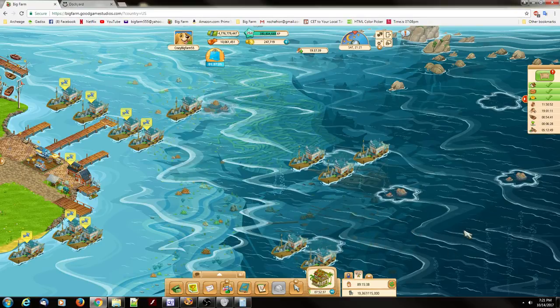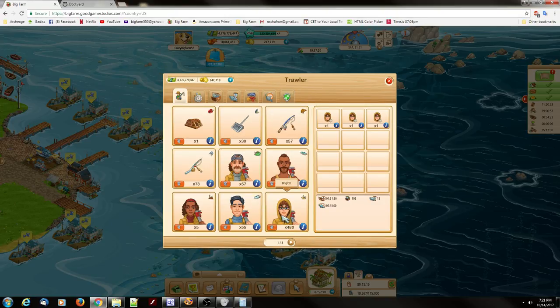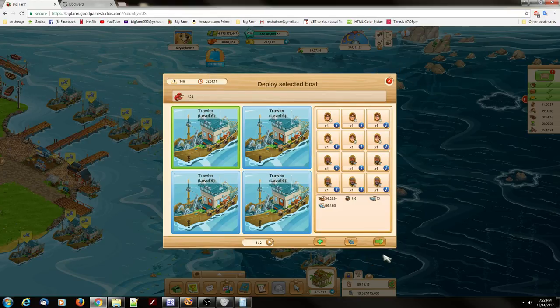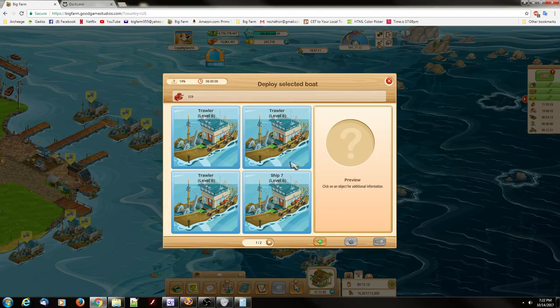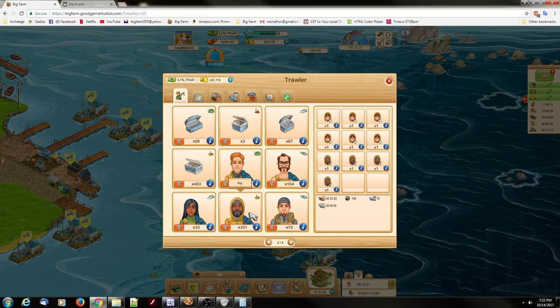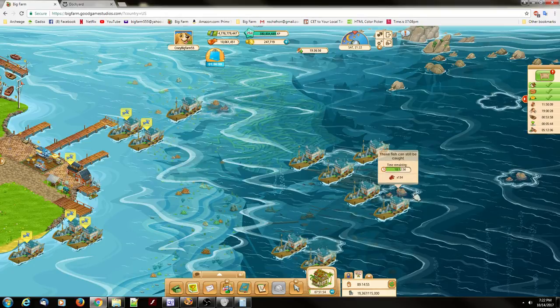After you do this a while, the numbers will stick in your head and it'll be like riding a bike. This next pool has 524 fish, so I'll be able to send out a full ship a couple of times. After sending standard boatloads, I now have 134 fish left.